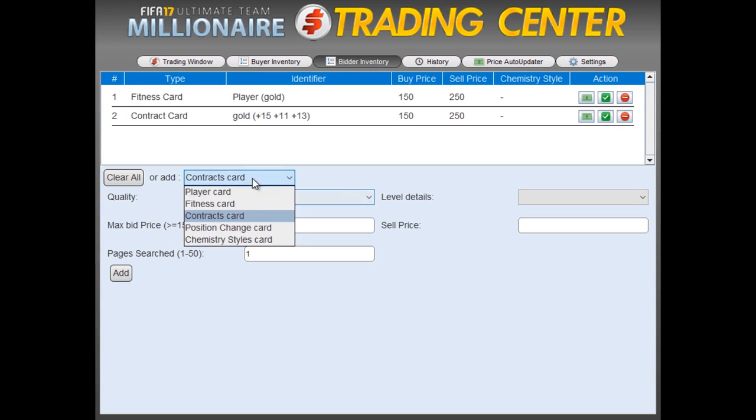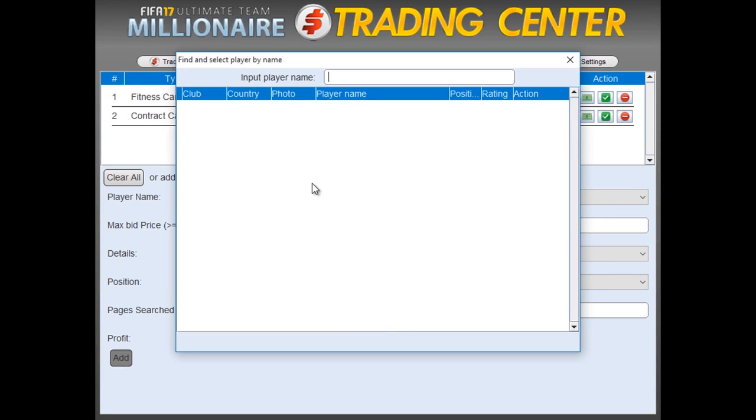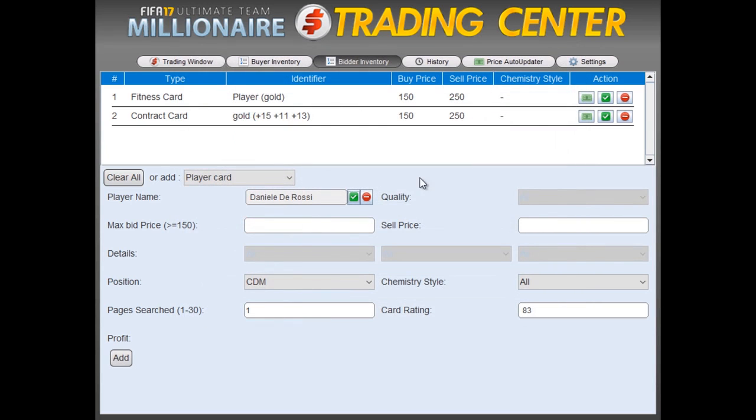We're also going to add a player card — Daniele De Rossi from the Italian League. We're going to put in some random prices as we're going to use the Price Auto Updater to update the prices for us, and leave everything else as it is except the pages searched. We're going to leave that at 1, because we only want the auto bidder to bid on the last page of De Rossi's auctions. Otherwise, what happens is the program will bid on cards with too much time left.